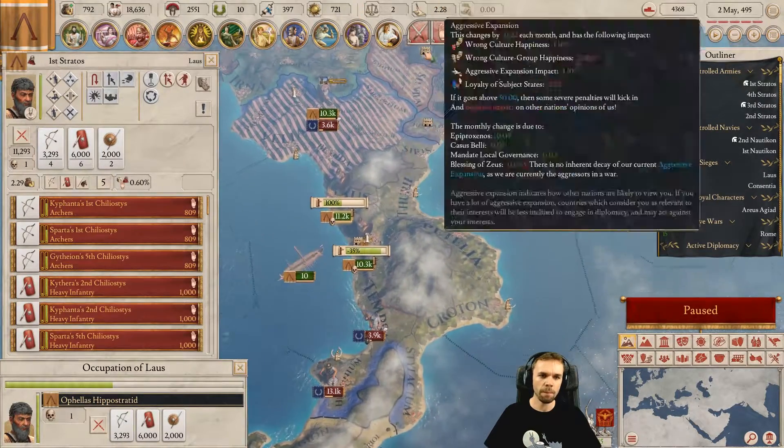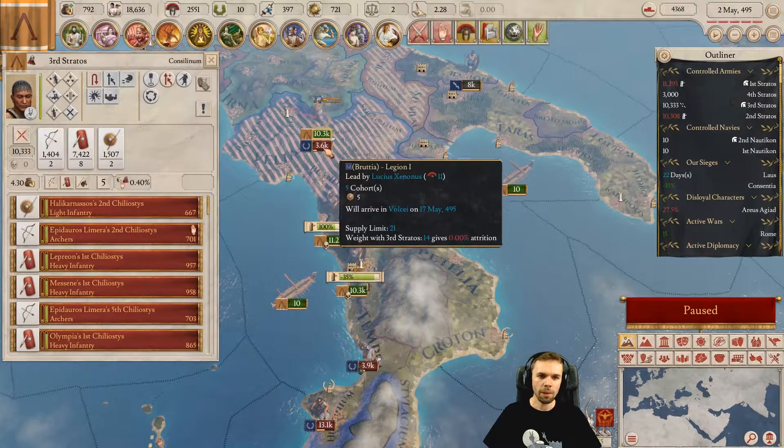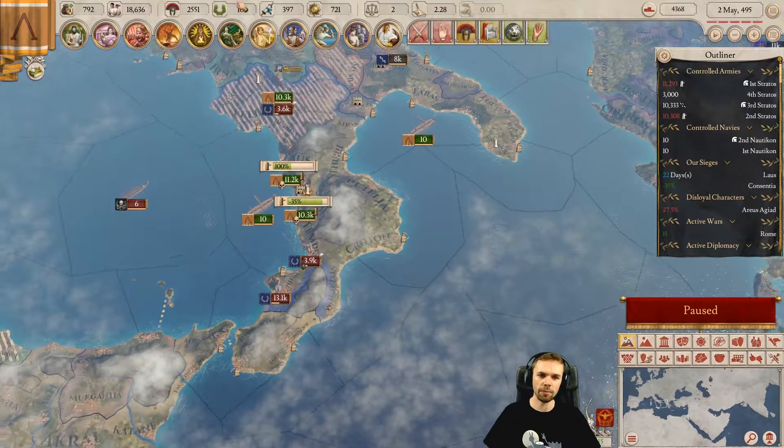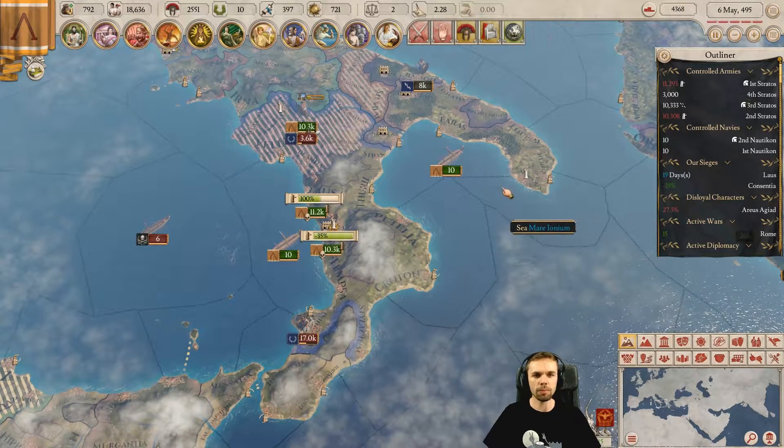Why are we taking attrition here? Oh, because we're still sieging this down. That's fine. We made these guys run — I think we're catching them right in Walshae probably, or we passed them or something. Let's keep on catching these people.